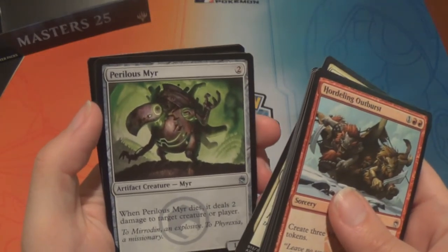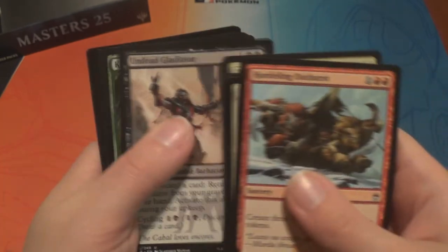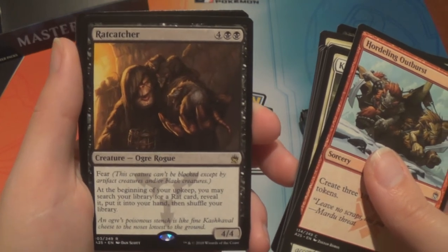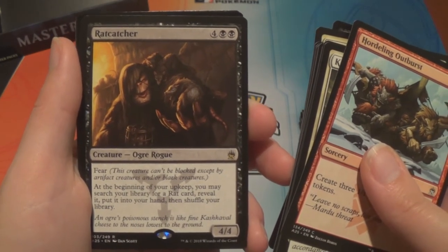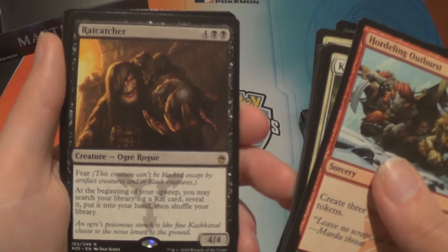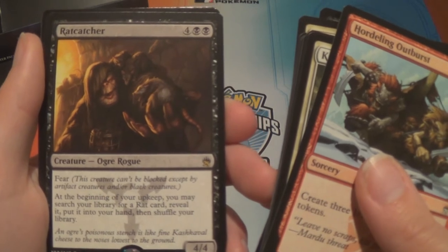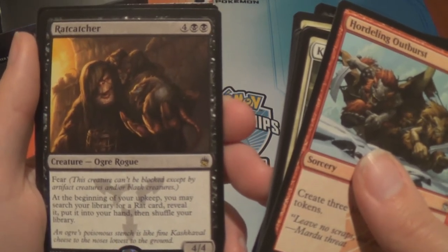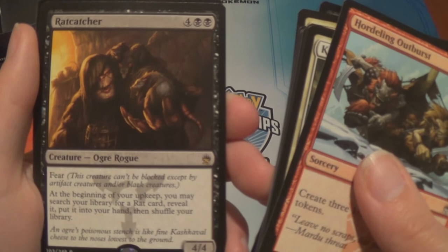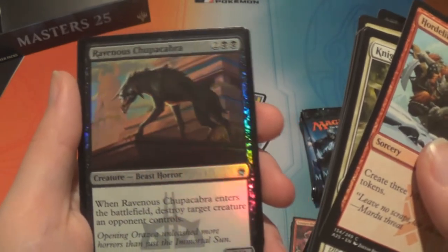We have a Perilous Myr, an Undead Gladiator, a Kavu Predator, and a Rat Catcher — four and two black for a 4/4 ogre. Like Shrek ogre? There we go. He's got fear so he can't be blocked except by artifact creatures and black creatures. At the beginning of your upkeep you may search your library for a rat card, reveal it, put it into your hand then shuffle your library. And a foil Ravenous Chupacabra.